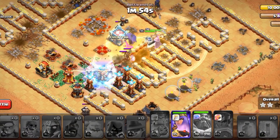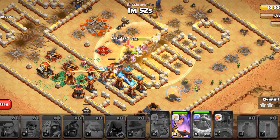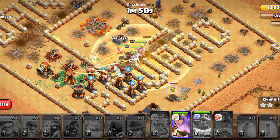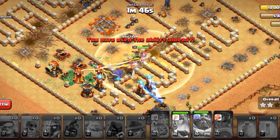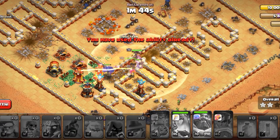Just wait and let the Queen clear some buildings and reserve its ability. Using the Queen's ability guys is situational — it's up to you guys when you want to use it.